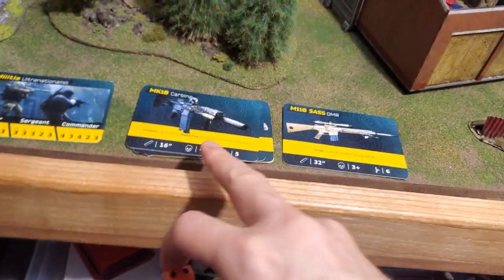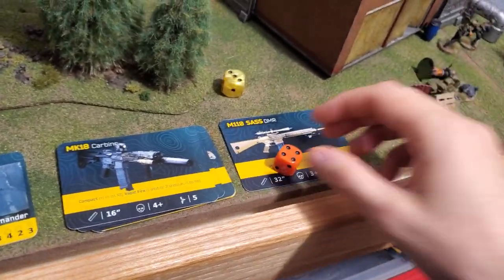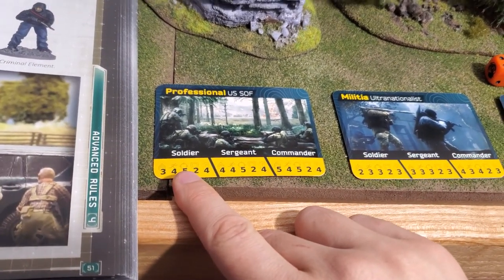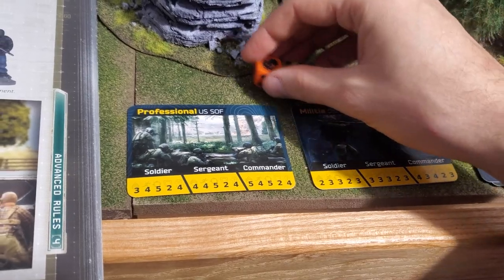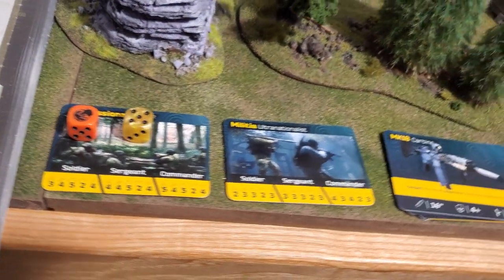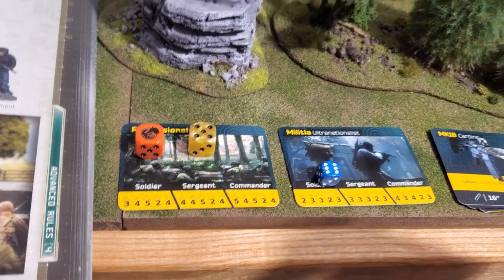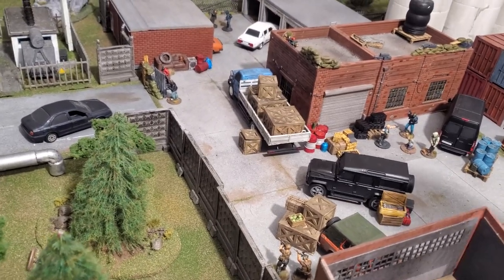I'm doing a rapid fire — two shots at minus one each. I roll a four and a three, minus one for rapid fire but plus three from gear, giving a net plus two. My shooting stat is five, so the first shot totals eleven and the second totals ten. The enemy has defense of two — even on a six that's only eight, which can't beat either roll. Both bullets hit: the first injures, the second automatically kills.